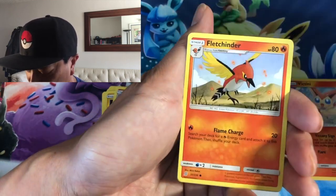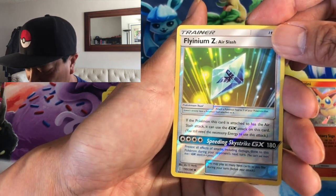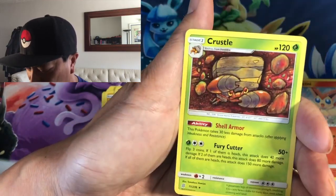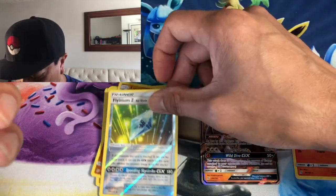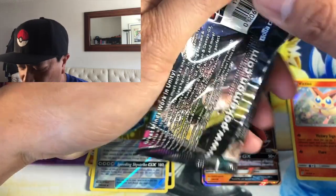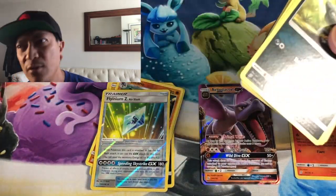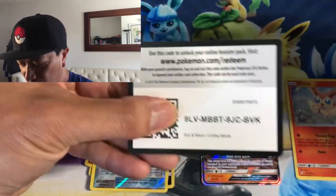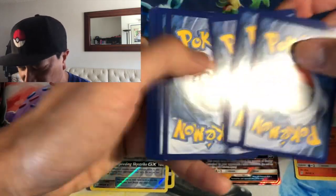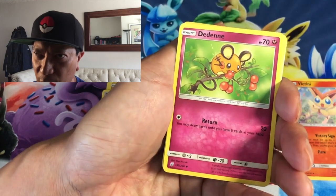Psychic energy, Cherish Ball — still hunting for that Cherish Ball — Turtonator, Honedge, Magnemite, Fletchling, Onix, Fletchinder, Fightinium Z, and a Crustle non-holo rare. A lot more packs to go — I am not losing any hope, I am confident. You've got to keep that confidence level high when you're opening these packs. It's hit or miss, but you've got to be confident you can pull those rare cards.